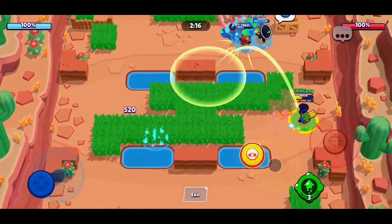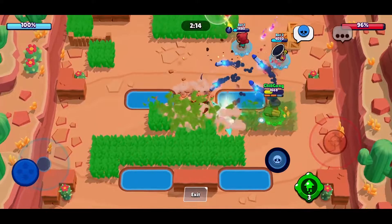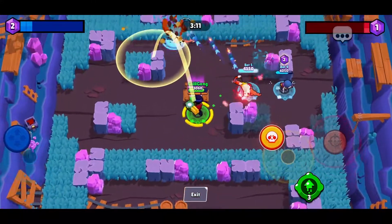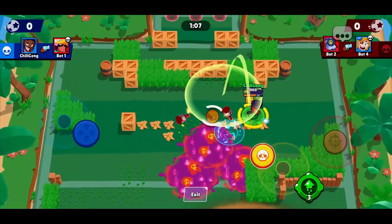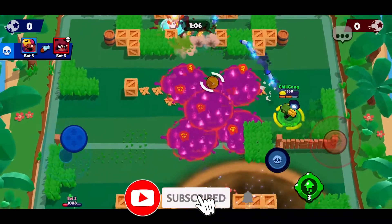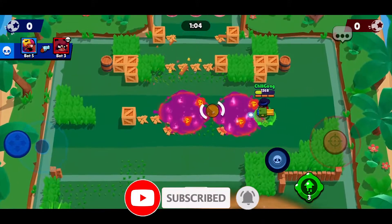Just watch your ammo because of Brock's slow reload speed. Also, don't forget his super can break walls and destroy bushes, which can be useful in certain situations where you need to open up the map, which tends to favor ranged brawlers.